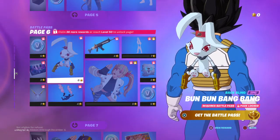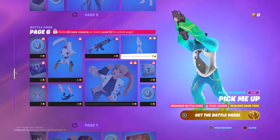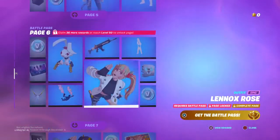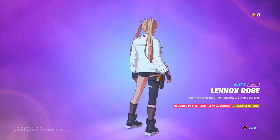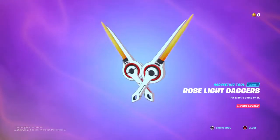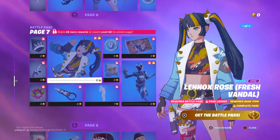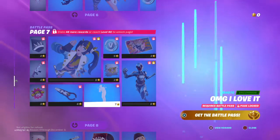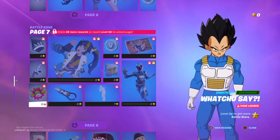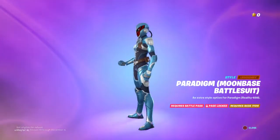We have the Bun Bun Bang back bling, Vinyl back bling, Pick Me Up - a reactive emote for Grizz. Look how terrible his laugh is. Then we got a new skin, Lenox Rose. First escape to the academy, but not the last. There's a emote called Hop Drop, and this is Paradigm's Moon Base Bat Squid which I really like.